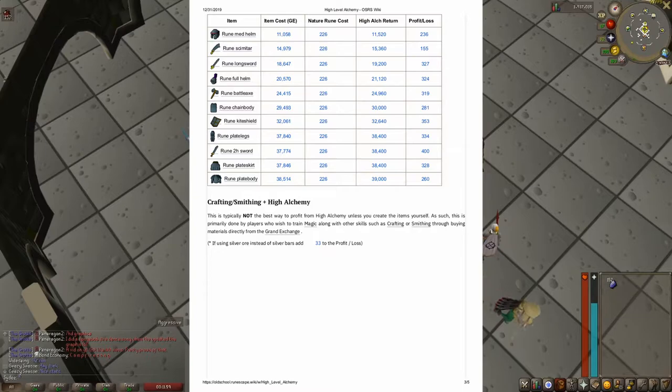For those of you who may not want to use that website or the wiki, I'll put up all the rune items and their high alch prices so you can use that as a reference as to what price an item has to be so you can make a profit.